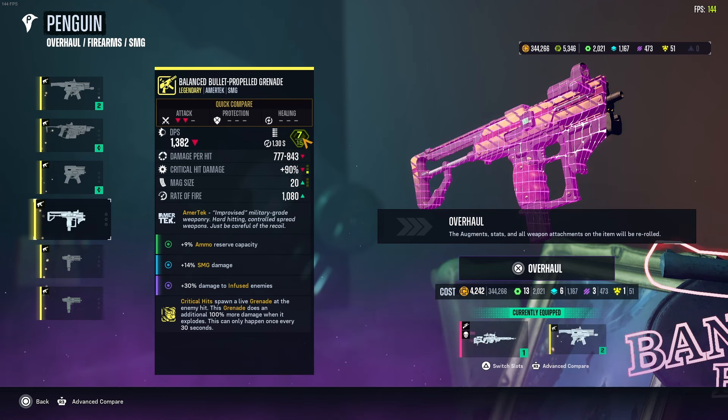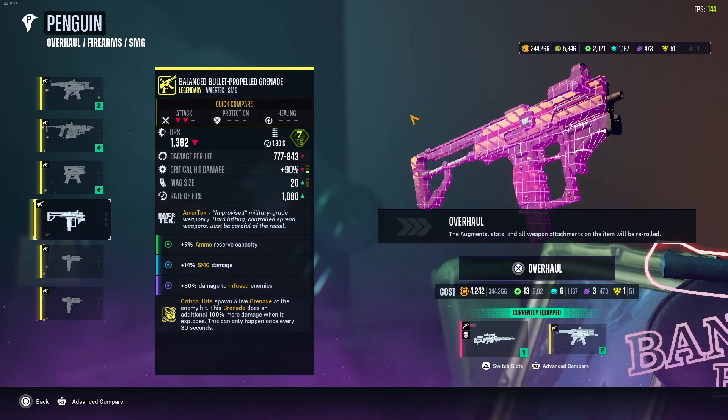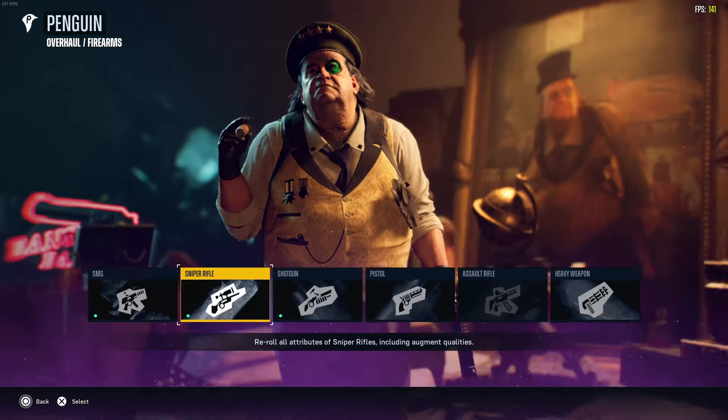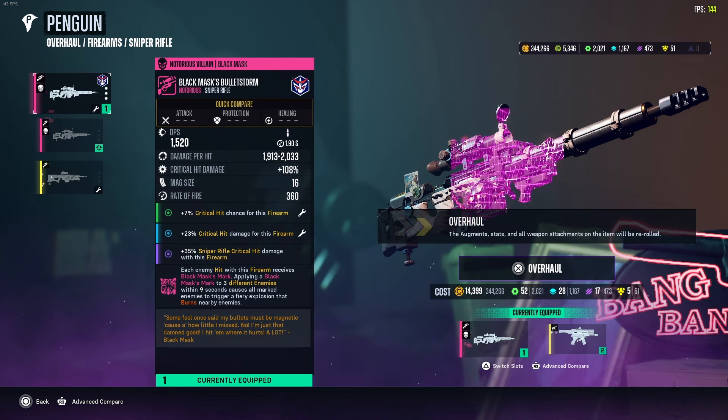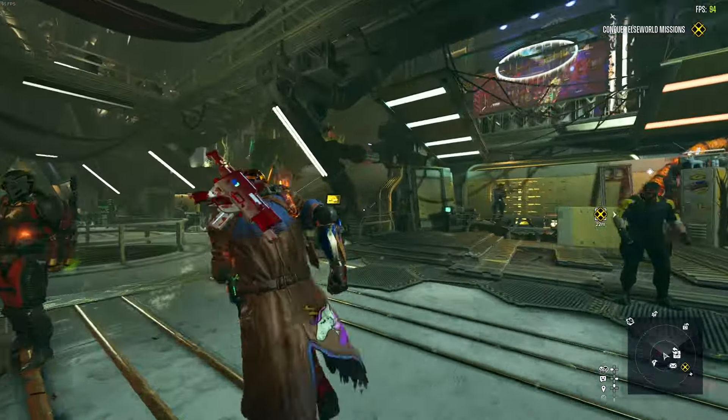For example, this weapon right here — I have max attachments which is 15. I only have seven right now because you have to level up the weapon to keep gaining more nanos, but this means the weapon can go all the way up to 15, which is the max. So I can maximize the attachments on this weapon, increasing the damage even further. That's the goal of overhauling, but only if you're using legendary weapons. With notorious weapons you can't change attachments, so with those it's just about getting something with a lot of damage or three augments.